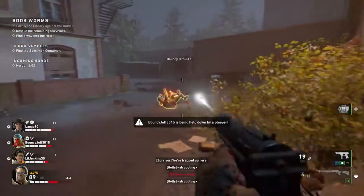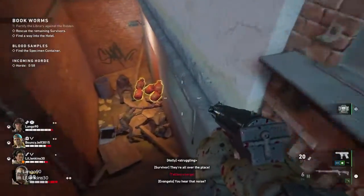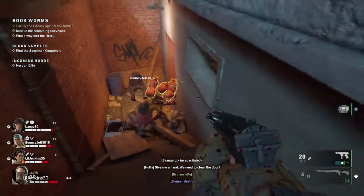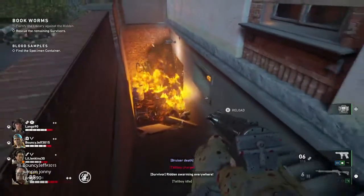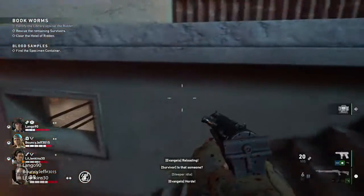After the library sequence you will have to get to the hotel as your next objective. When you get to the ground floor after coming up from the basement, to the right of the stairs that go up to the second floor will be a small room with a computer desk. Under the desk is the Golden Skull. You have to manually activate skulls by pressing the prompt on the screen and the Achievement or Trophy will unlock.